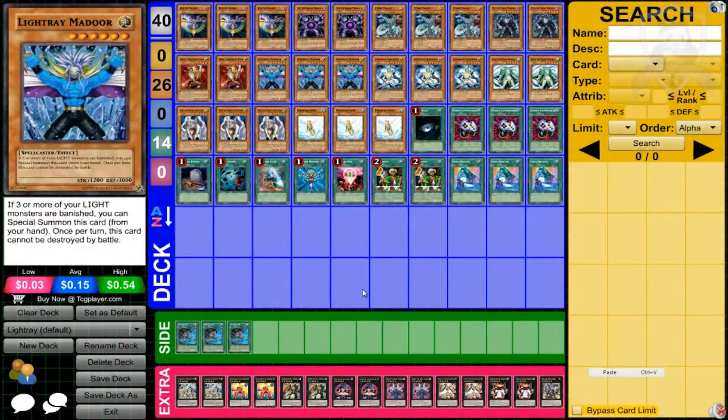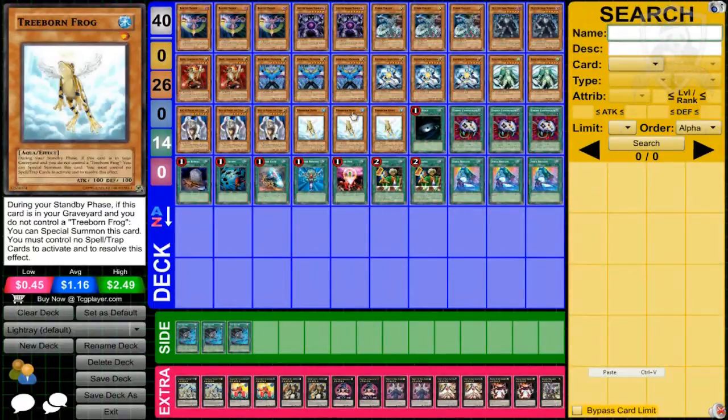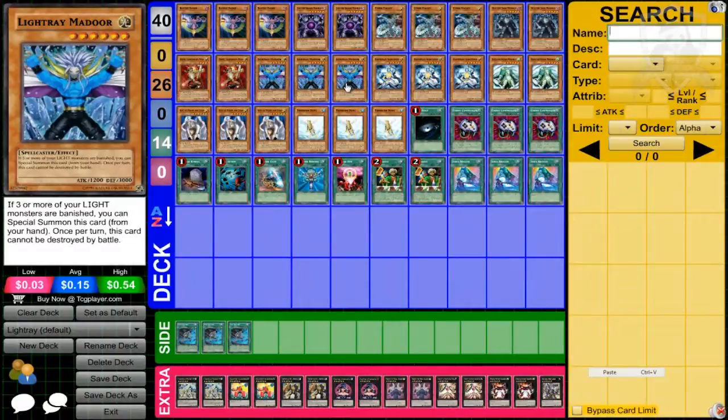Then we have the Light Ray and Soul of Purity and Light monsters, which are used to special summon. You can tribute Treeborn Frog for a Light Ray. I like to set Mador because people run into it thinking you just have an effect monster down, but really you've got a 3000 defense monster. They run straight into it and take a lot of damage, and even if they can't get over it, they need two monsters with over 3000 attack — because once per turn this card cannot be destroyed in battle.